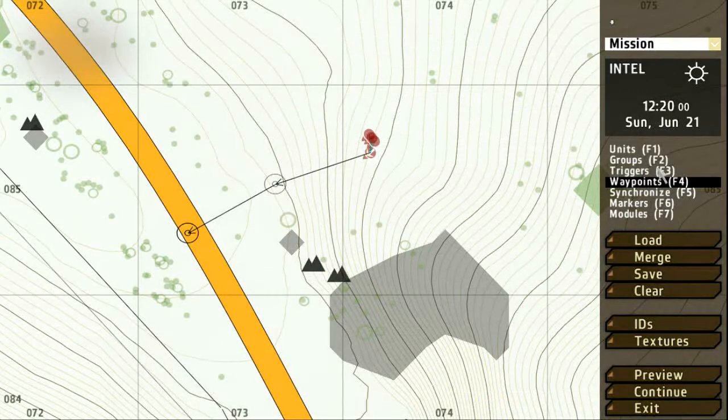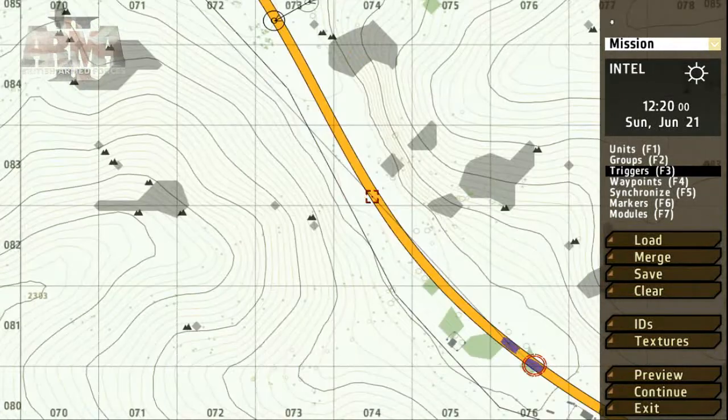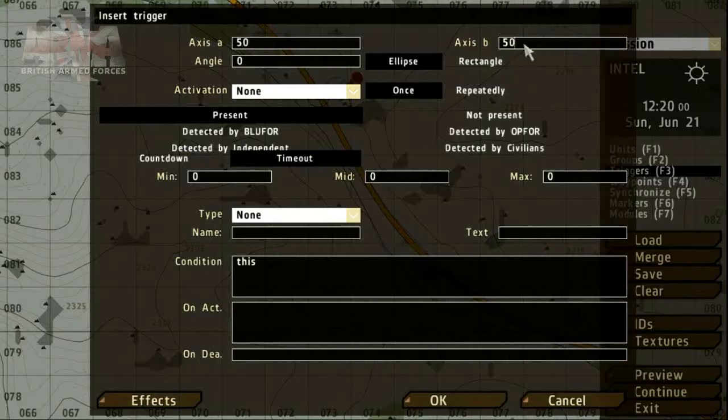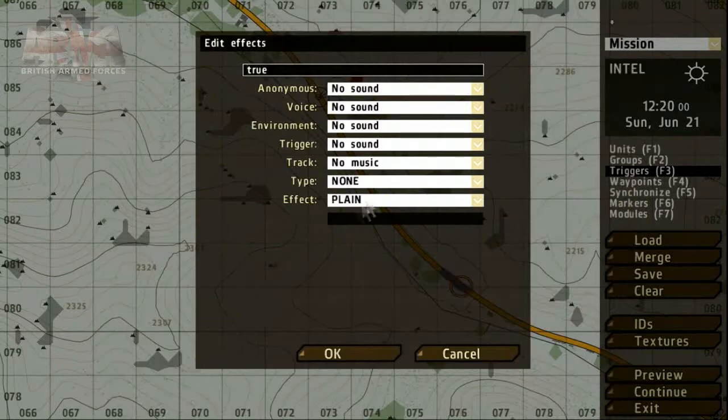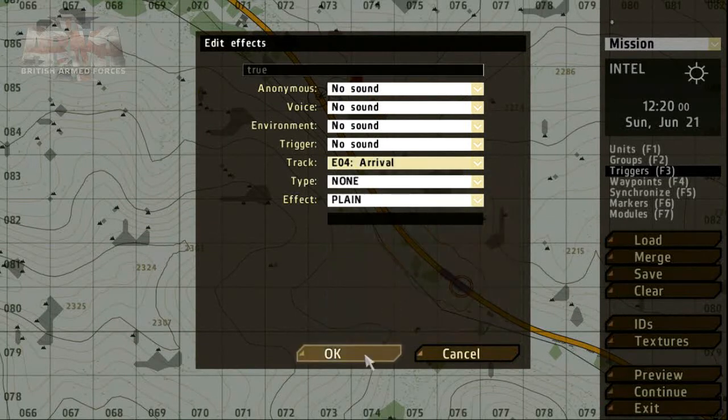To get the OPFOR group to move at a particular time, we can use the triggers and synchronization tool. Let's place the trigger on the patrol's route. The trigger interface allows us to set the size and angle. Other parameters can be set — for example, to indicate that the trigger has been activated, we can play some music.